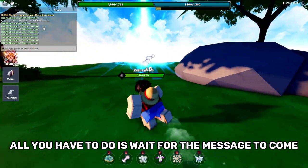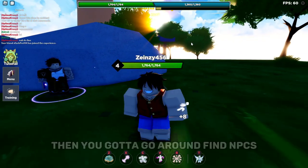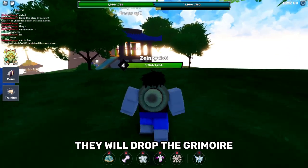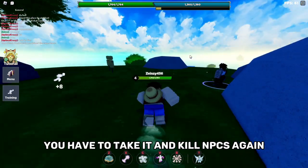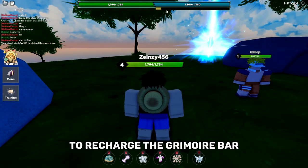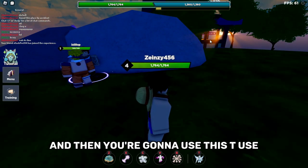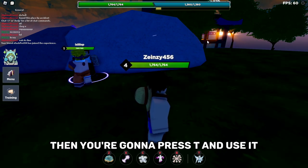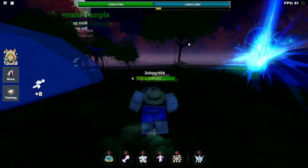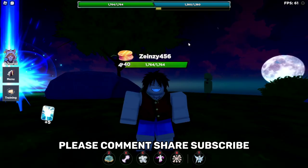That's how you get Grimoires — it's not that tough. Wait for the chat message, go find NPCs that have transformed and kill them, they'll drop the Grimoire. Then kill more NPCs to recharge the Grimoire bar, press T to use it in PVP or grinding wherever you need it.